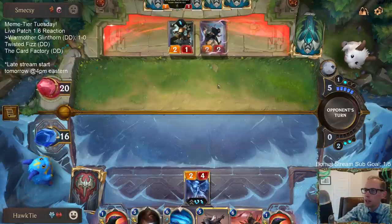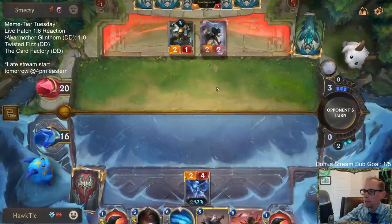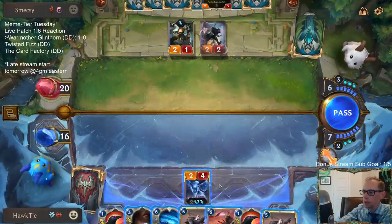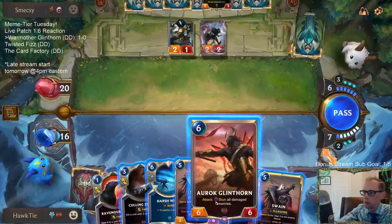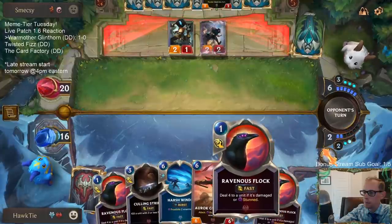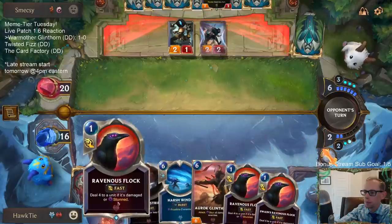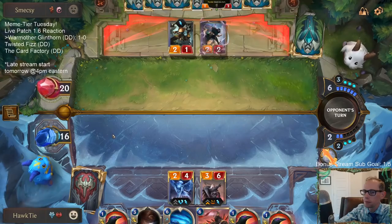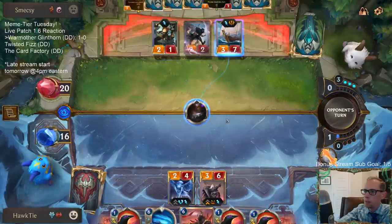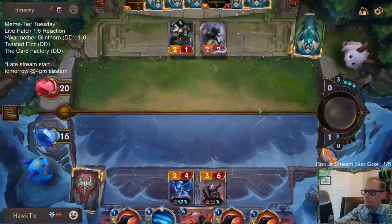They have something more expensive than Jagged Butcher in hand. Their Bilgewater — they just have that. They didn't play a 3-3 Jagged Butcher even though they had the chance. Because I have the other Swain, I'm just going to play Swain. I've already got a bunch of Ravenous Flock. Seems like a pretty good Culling Strike on a 6-mana card. So we'll take that.